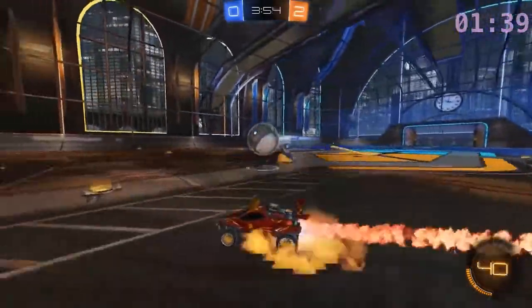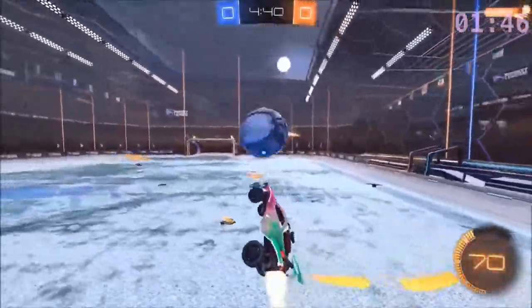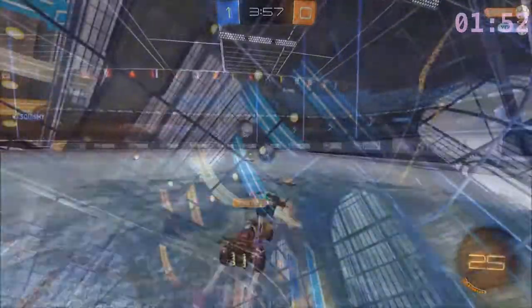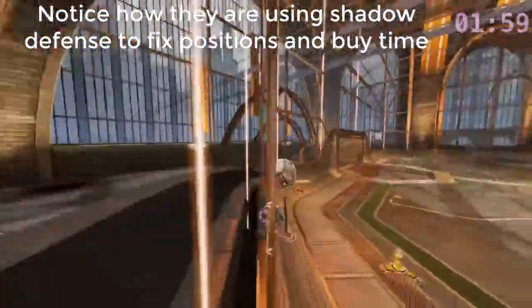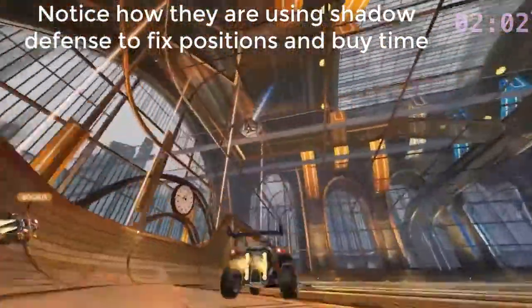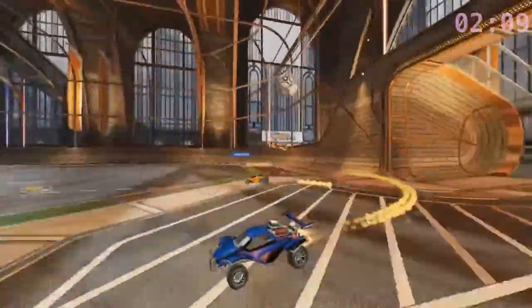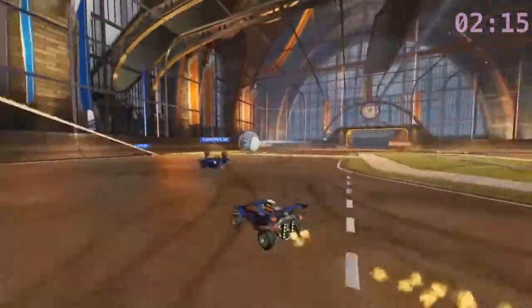When should you shadow defense? Shadow defense is useful when you are the last defender, because if you challenge you might get mind-gamed or result in a bad 50/50. For ones, you are always the last defender so it's always good. For twos, use it when your teammate is rotating back so you buy time for him — he might even cut the attack from way back. For threes, it's situational but mostly use it whenever you are the last guy in defense.